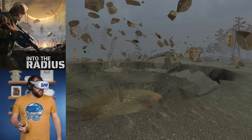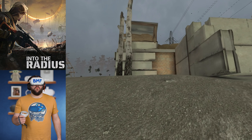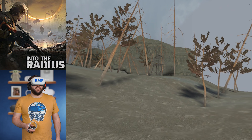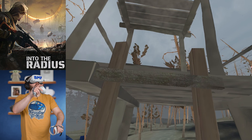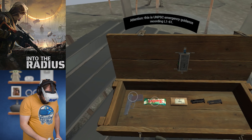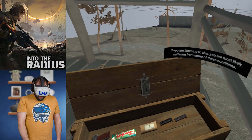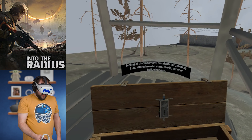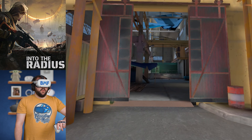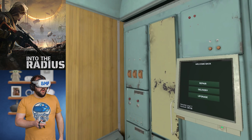Visually, this game is definitely different than the PC version, but considering it's running on Quest, everything that's going on really is actually pretty darn good, and this is just the beta still. I keep seeing something up there when I walk by and forget to look. Ooh, that's a gun. This is UNPSC emergency guidance recording L1-61 - if you are listening to this, you are most likely suffering from one or more of the following conditions. We made it back again to our home base. Let's go ahead and return this folder - Complete, Continue. A little bit more money, and we're good to go.